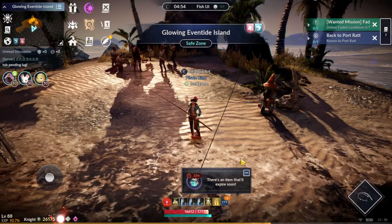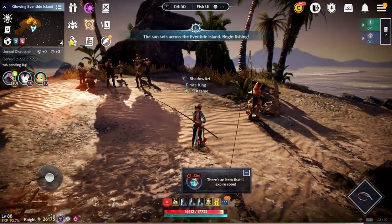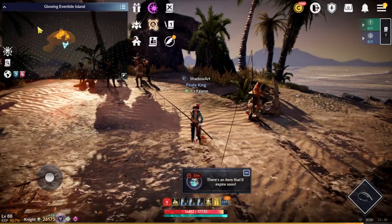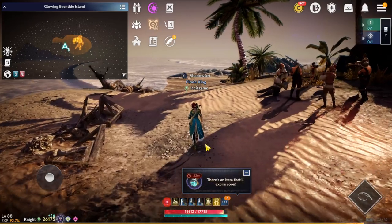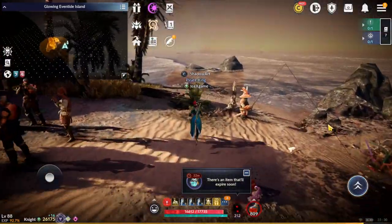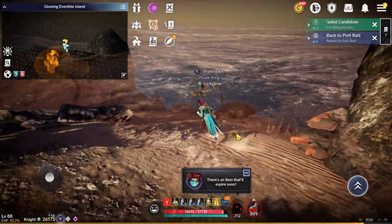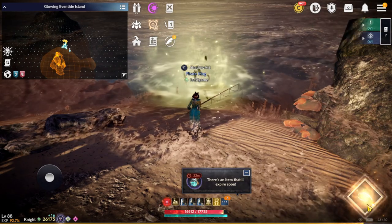One more tip: don't AFK — you need to fish manually. What you're waiting for is the golden fish. The golden fish will appear on the minimap, so go fish there. It has a high chance to catch redfish, and it will also drop orange fish.